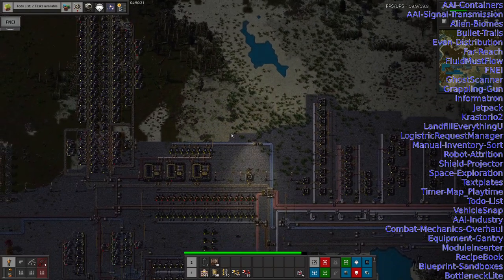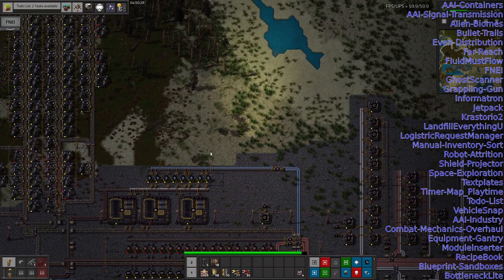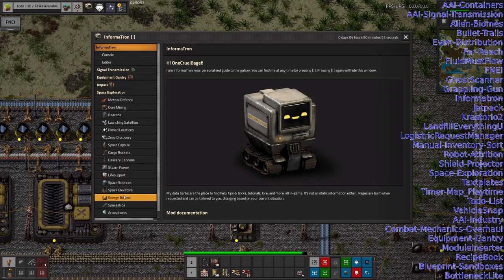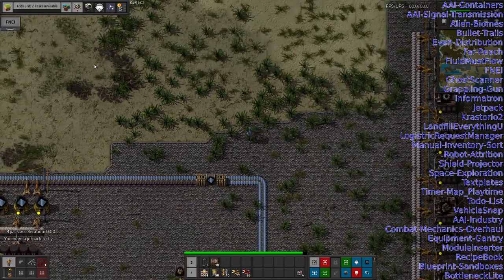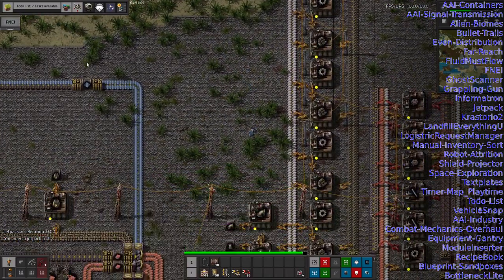The Grappling Gun is a Space Exploration recommended mod — a harpoon gun you can use to grab onto things and pull yourself toward them. It's mainly useful in space if you fall off the world and don't have a jetpack or have run out of jetpack fuel. I never actually used it in my previous Space Exploration run because there was enough air control that I never felt the need. The Informatron tells you about everything in the mod pack — I need to read through the Crastorio-specific sections. The Jetpack, which I haven't got yet, will let you fly around much faster than walking on the ground — I'm definitely looking forward to that.